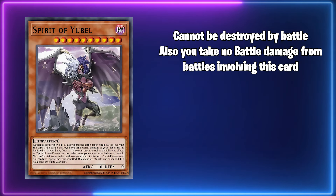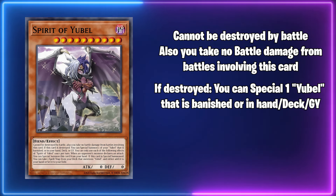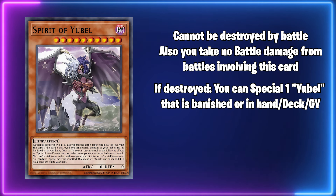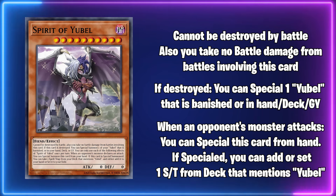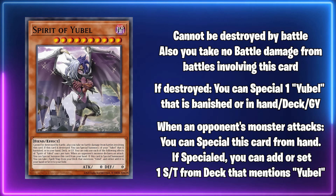Starting off with Spirit of Yubelle — it can't be destroyed by battle and you take no battle damage from attacks involving it. If it is destroyed, you can special summon a Yubelle from anywhere: hand, deck, graveyard, or even banishment. It can be special summoned from the hand when an opponent's monster declares an attack. And if it's special summoned, you can add to your hand or set directly from your deck one spell or trap that mentions Yubelle.